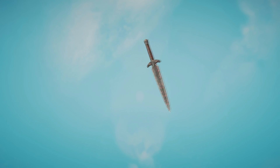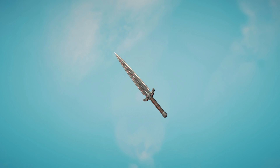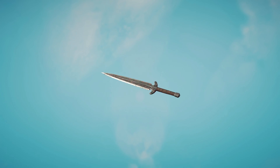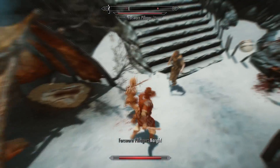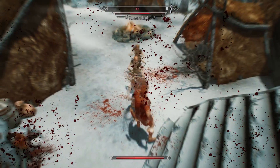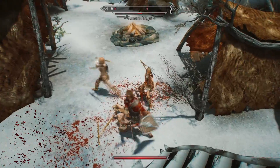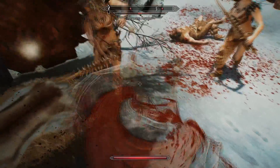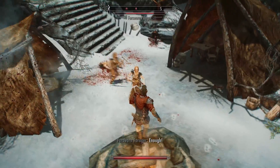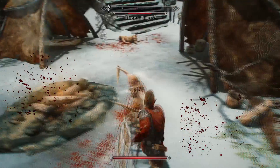The dagger also has a unique hidden enchantment: it actually absorbs 10 health from your enemies with every hit. This makes it pretty powerful because it gives the dagger an effective base damage of 15 more than a dragonbone dagger, and because it's absorb health it ignores your opponent's armor. Since daggers attack very fast, it's quite easy to heal yourself quickly in combat — making it a solid dagger for a low level character and an assassin who is dual wielding.